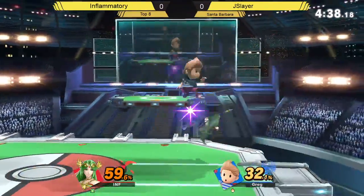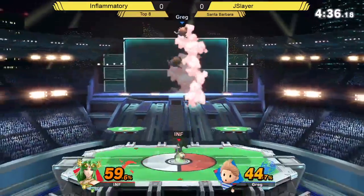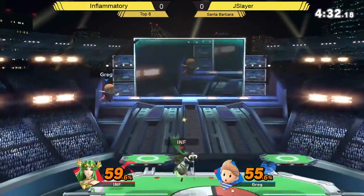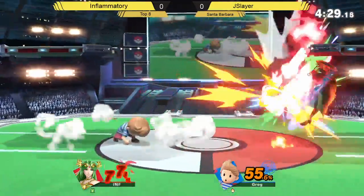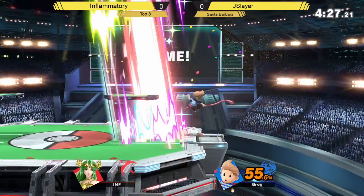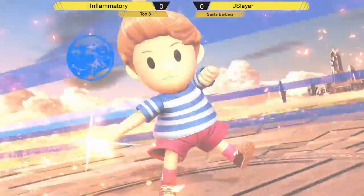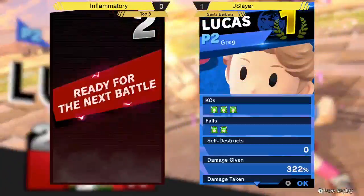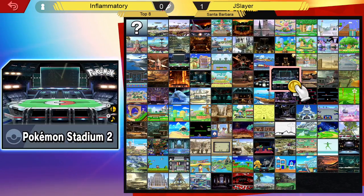He was trying to go for that forward air chain right there again, but the opponent got out of the way. Jayslayer is finally going to get back onto the stage — and he SDs. What happened? I think he buffered something right at the very end, like a forward air or something. He definitely still had his double jump, so I think he just fast-fell at the wrong time. Unfortunately, not a good way to start the quarter's match.